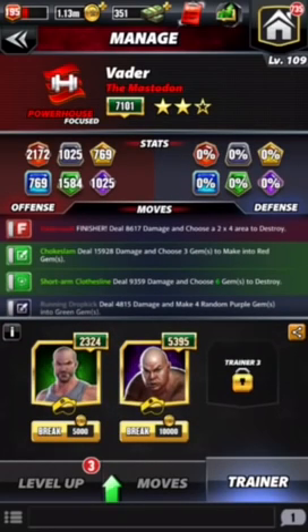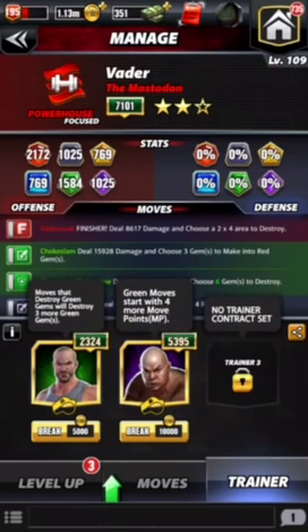Trainer-wise, you can go a couple different ways here, and we're going to play it both ways. We're going to do Cesaro, and we're also going to do George the Animal Steel. With Cesaro under 2,500, he's breaking 3. If you get him all the way up to 5,000, he's going to be breaking 5, which is significant because the additional breaks give you the opportunity to set up cascades and other matches. George the Animal is a 4 MP.